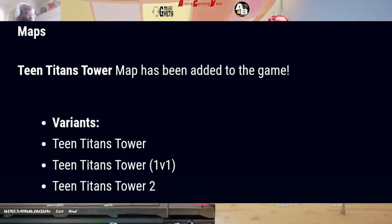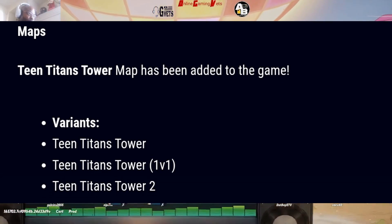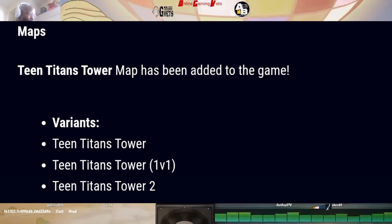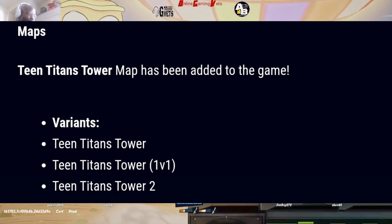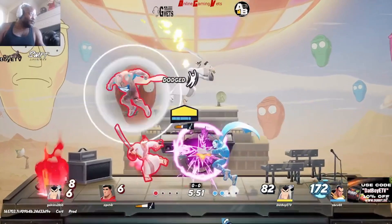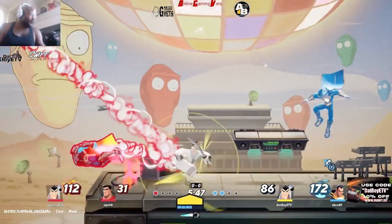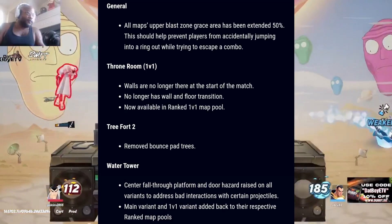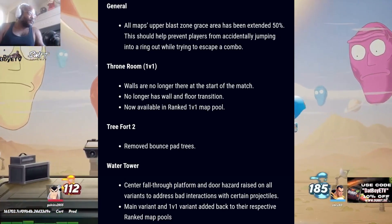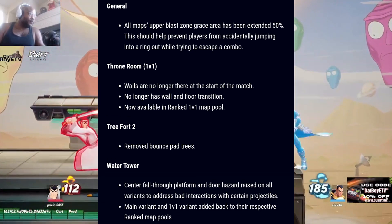Moving on, we're getting a new map: Teen Titans Tower has now been added to the game, and it has three variants — the normal Teen Titans Tower, the 1v1 Teen Titans Tower, and Teen Titans Tower number two. So we're getting a map with three variants, which is dope.